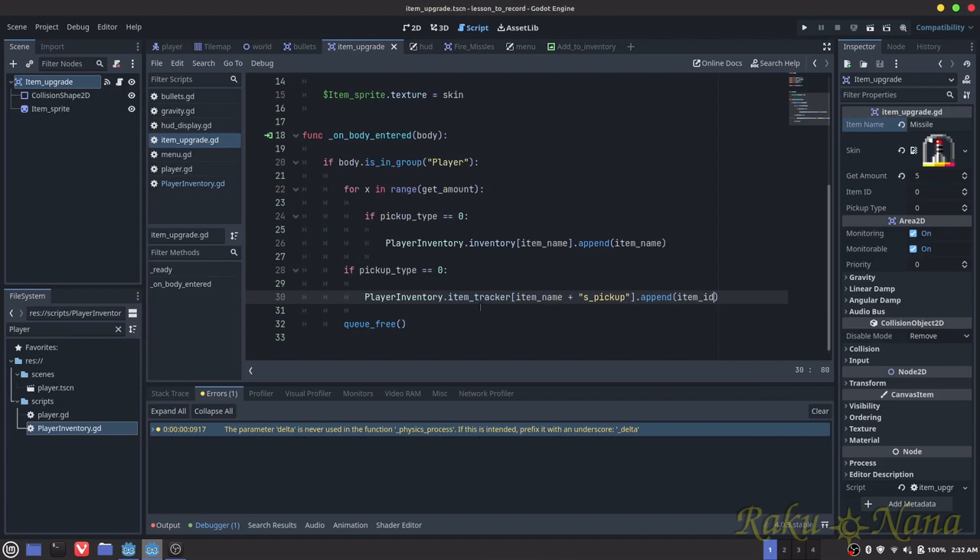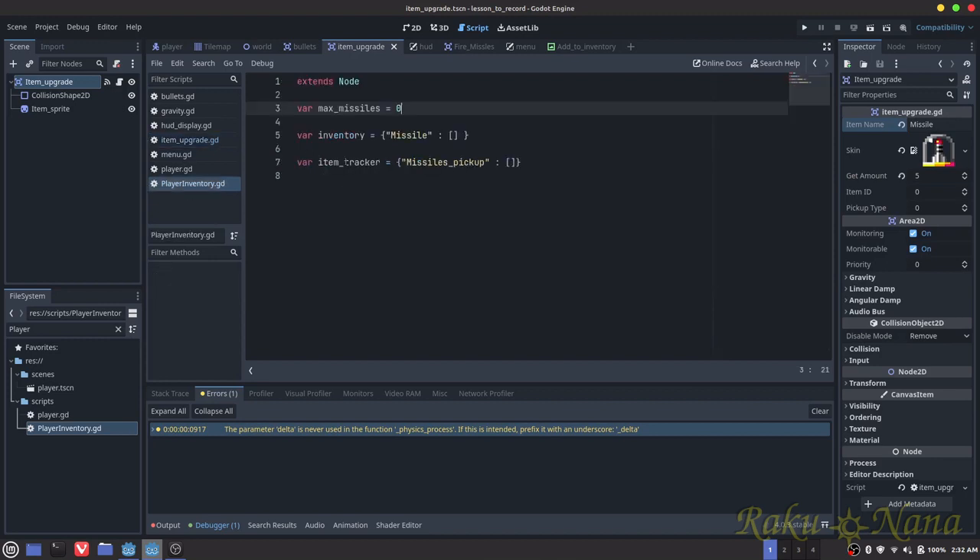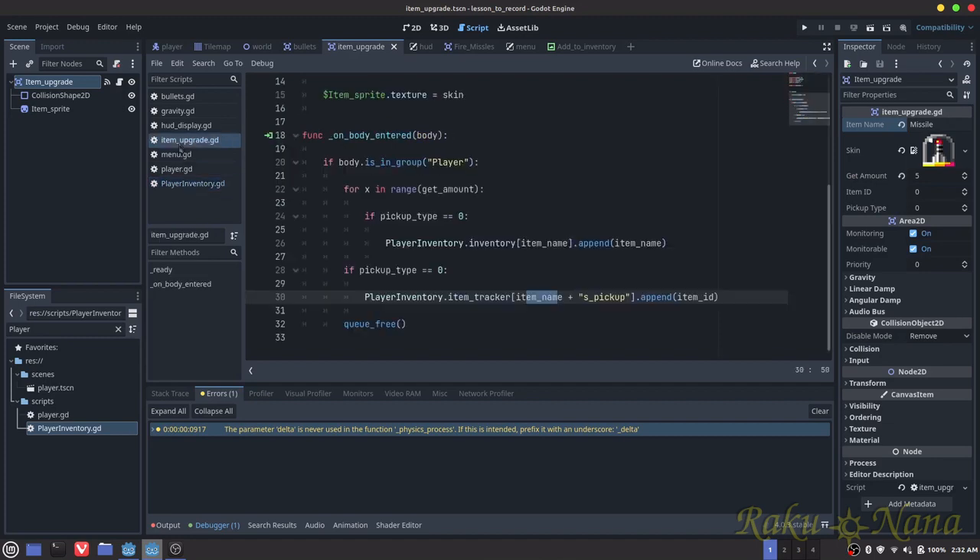So what's happening here is: in the player inventory we have an item tracker, and it's going to look for the item's name — which is right up here — missile. But we have it written differently here, which we'll call a crash, because these names don't match. So all I'm doing is: once it gets the item name, which is a string, I want to concatenate it.